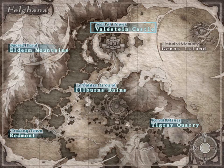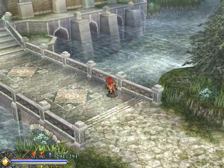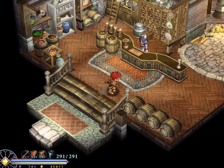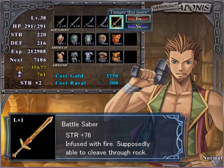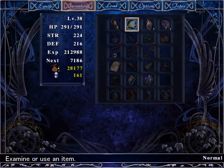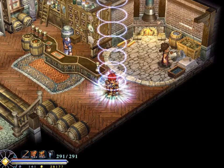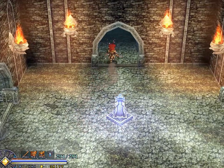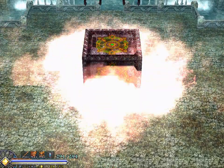So, we've got ourselves a save point, which means we can go back and upgrade our sword at Redmont. Fast travel is really one of the best things you can include in a game like this. Now we're ready to face what's next, as well as our next boss.